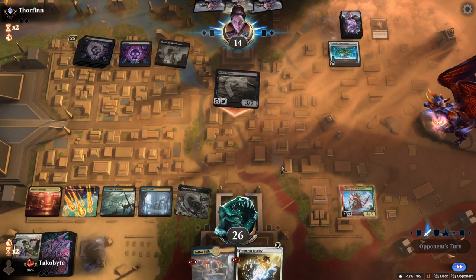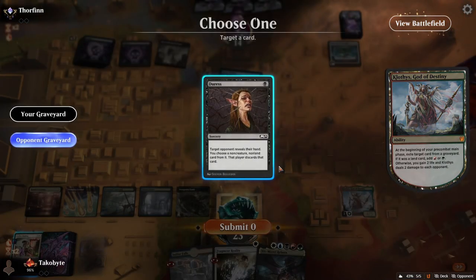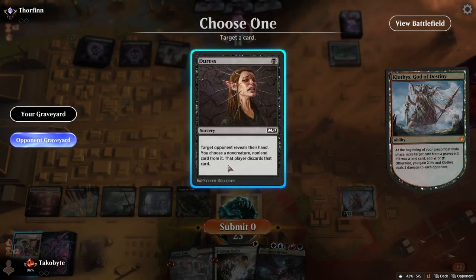There's still hope — my Clothus might be able to deal 20 damage. We still can't cast Niv-Mizzet though.